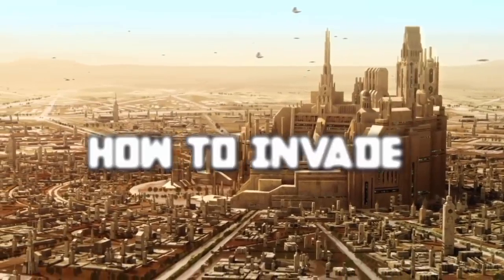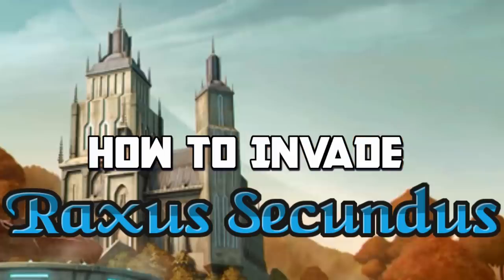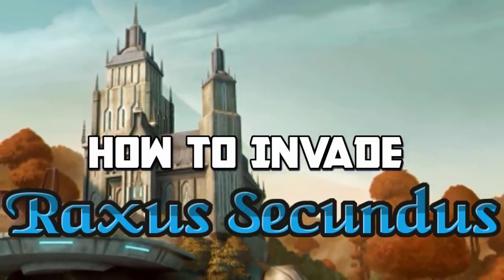Raxus Secundus was the seat of power of the Separatist Parliament in the Clone Wars, hosting many of the galaxy's most influential senators and giving the CIS the legitimacy it needed to stand against the Republic. But how would you invade this tranquil world?